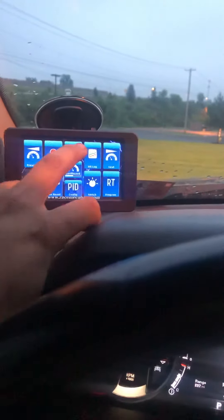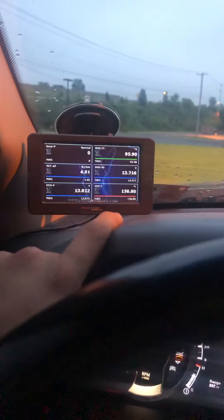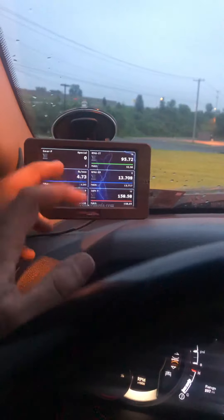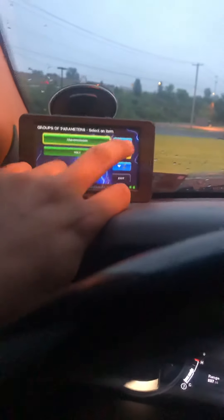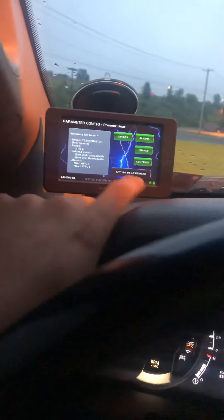But right here, if you click on that, you can switch it up and make custom ones for different things that you want. You hit the PID configuration, click that, hit change, and you have all these different options. So it's pretty nifty.